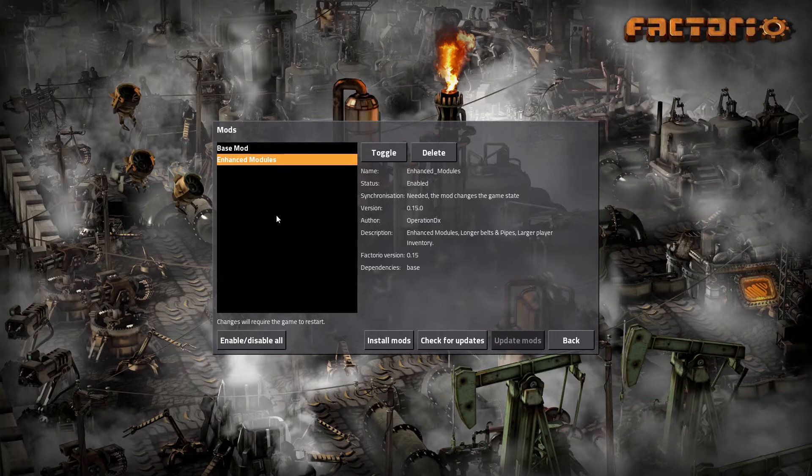My problem originally — what got me creating that mod — was I hated that solar panels were the be-all, end-all of your power system. That has been fixed in 0.15, where you have nuclear power and it produces a fair amount of power. So it's completely redundant to have solar panel and accumulator systems that can run your entire base without using the new systems. No overpowered solar panels, no overpowered accumulators.